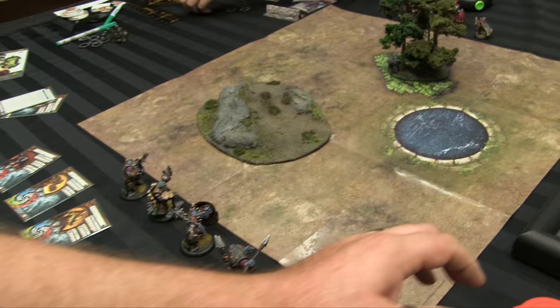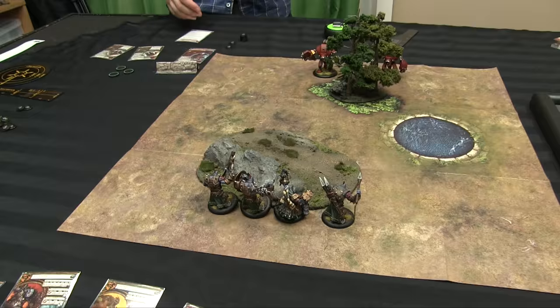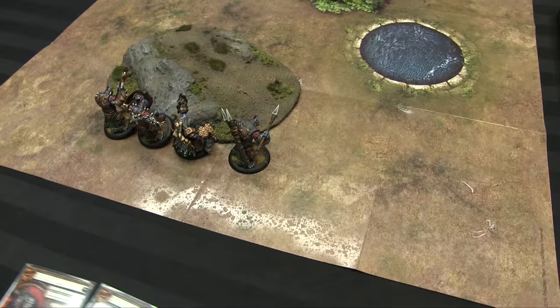The game is to the death — we're trying to kill each other's Warcasters, a pretty common tactic in Warmachine. We dice off and I'm going to choose to go first, which means I put my models down first, four inches in from the deployment zone. I've got my Axer, my Bouncer, Ragnor, and the Impaler on the right-hand side. Across from me we've got the Juggernaut, Kozlov, and the Decimator hiding behind the woods.